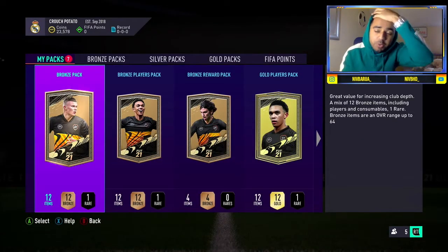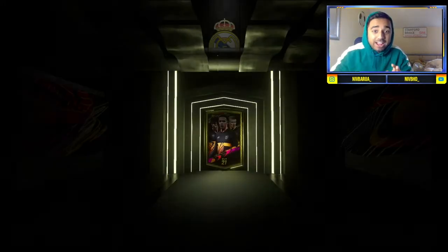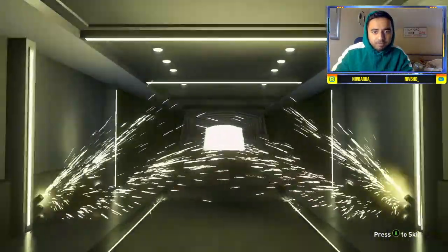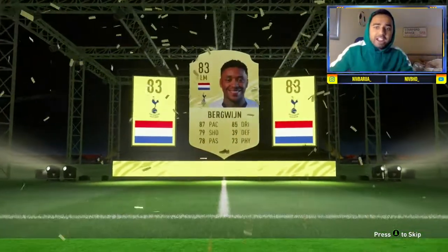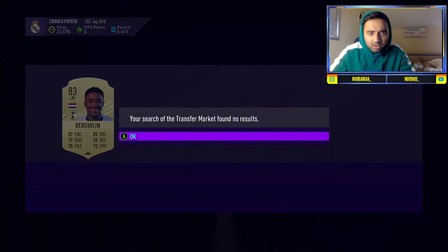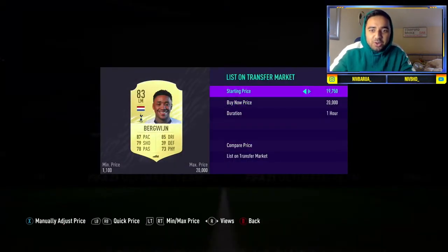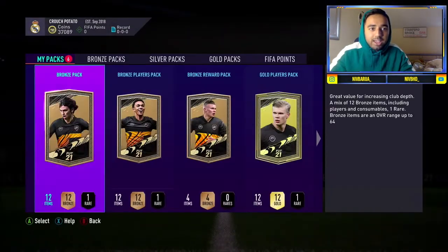On to the rest of the hybrid nations packs — gold players pack, prime gold players pack, rare mega pack, and electrum players pack. Starting with the electrum players pack: Dutch left mid — that's Steven Bergwijn! 83 rated, 87 pace, 85 dribbling, 79 shooting. He's extinct — we'll get him up for 20k! Banging. We'll take that any day of the year, and he's already sold — what a pool!